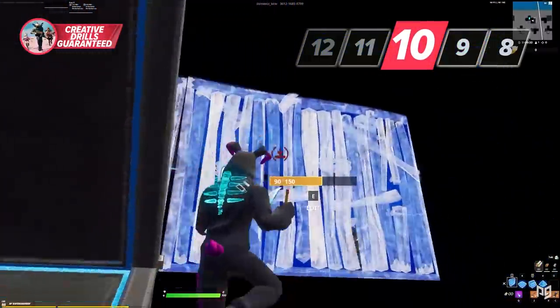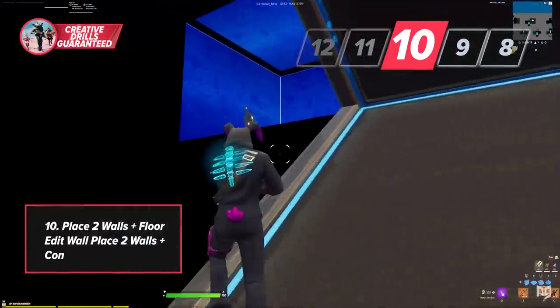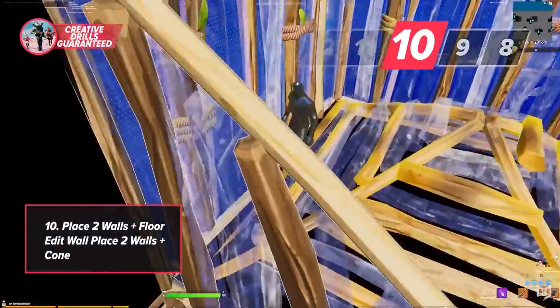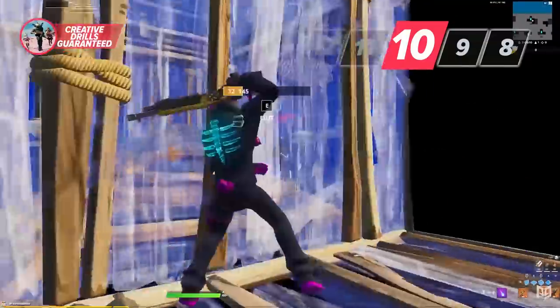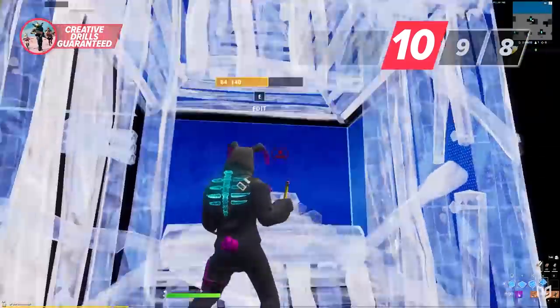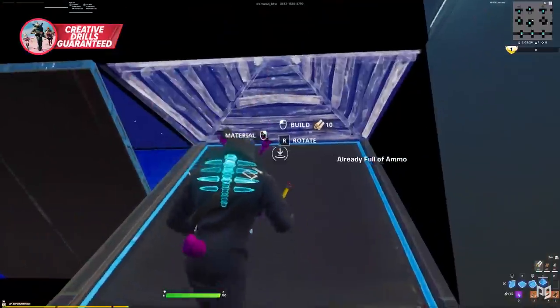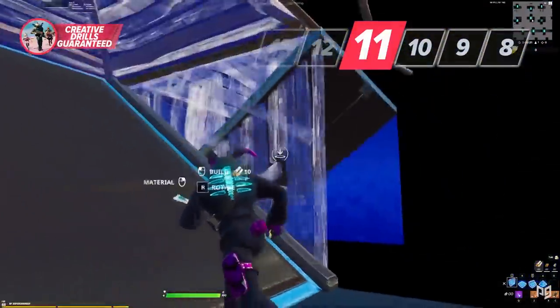Drill ten replicates the scenario where someone ramps over the top of you. Build a wall behind the ramp, jump to the side, attach a second wall, and catch yourself on a floor. The wall behind your opponent's ramp should block them, so commonly they'll move to the side — which is why you place that second wall. In this drill, edit it, place a cone or do a mongrel classic, and finish the bot off.